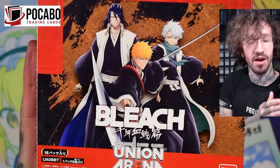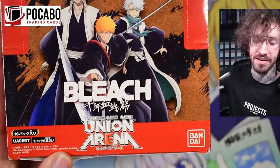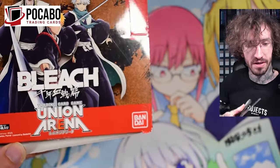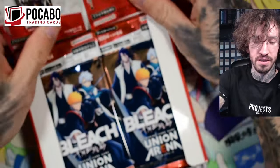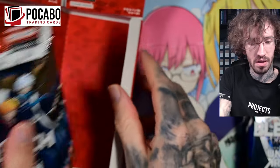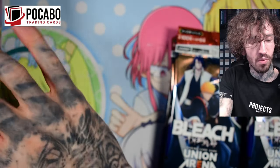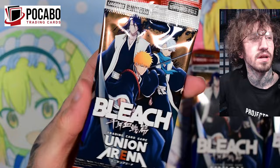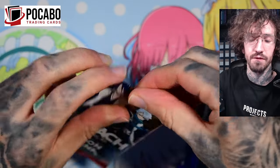Hello and welcome to another Union Arena unboxing today with Bleach Thousand Year Blood War. I have opened some Union Arena recently and I learned to really like it. I really like the higher rarities, similar to Weiss Schwarz. The lower rarities — the screenshots — I feel like many people here like me don't really find them valuable, they're quite boring. But even Weiss Schwarz is pretty successful, and it feels better to open Union Arena because you get more high hits, more super rares per box, and they have some nice foiling and texture.